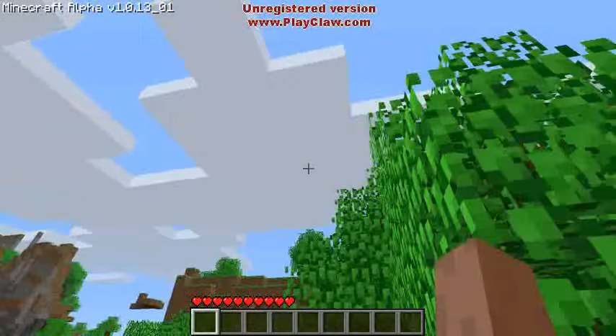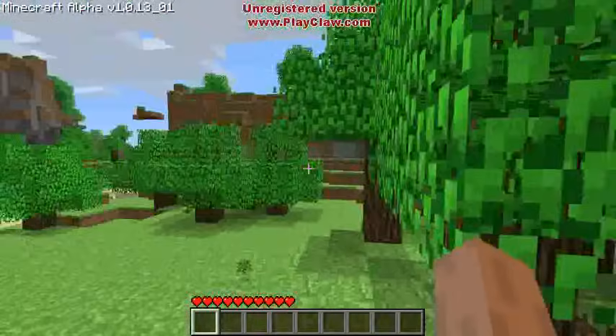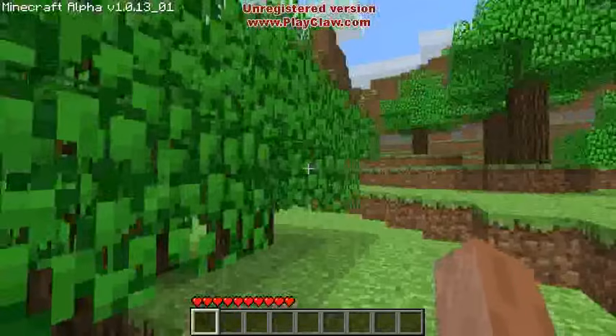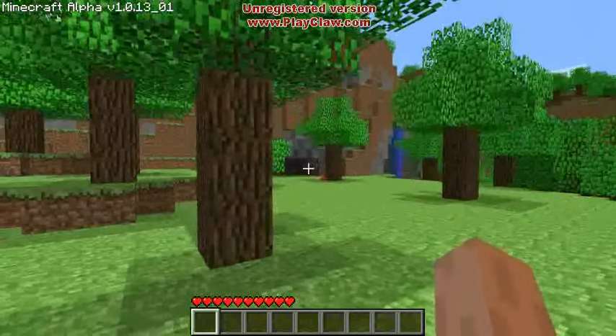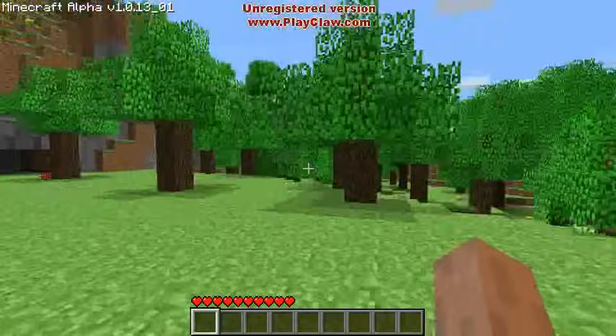And once it disappears, the moon comes up, stars come out, and darkness descends. Once the darkness falls, you're in trouble if you don't have any shelter, because that's when the bad things come out. They come out of the dark places. In fact, they can spawn in dark places, in caves, even during the daylight, because caves are dark. So we don't want to go into caves yet.